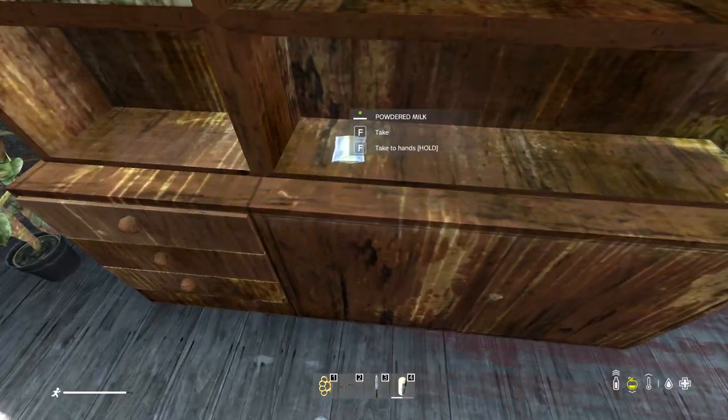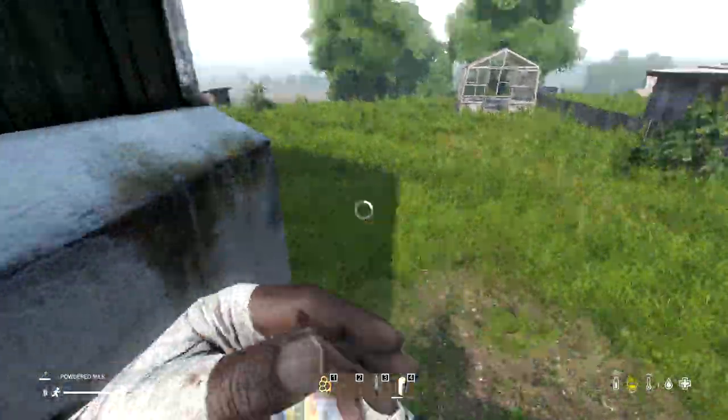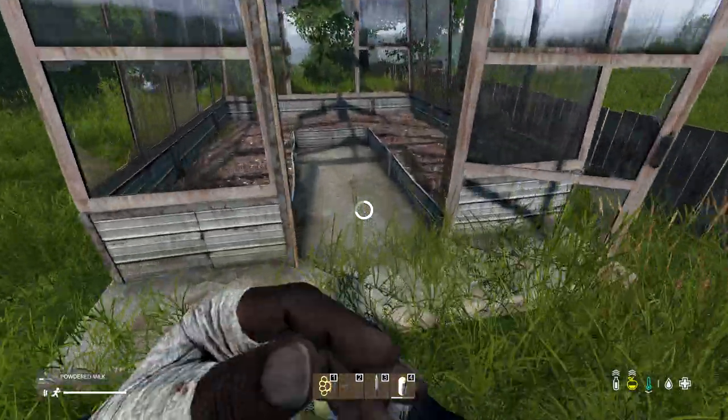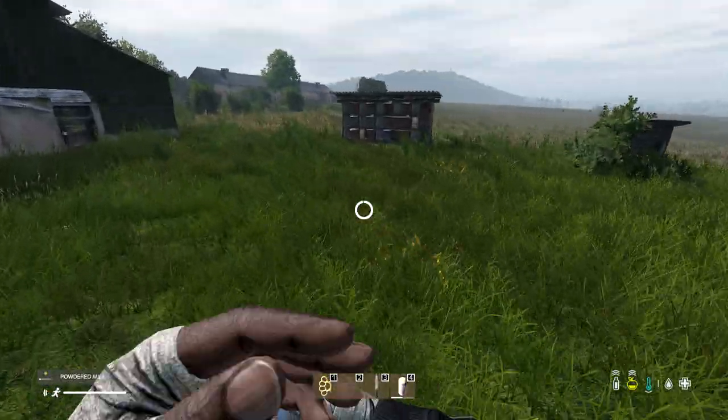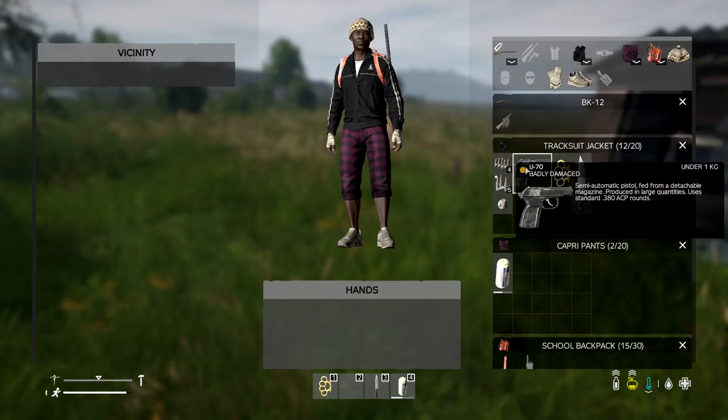An IJ, powdered milk, and it's pretty much full — that's massive, that's huge. That'll pretty much take us up into the whites now. We've got a few rounds for the IJ so we can actually chamber that. It's not going to do much, but it is what it is. We can headshot someone with it for sure if they haven't got any helmet.